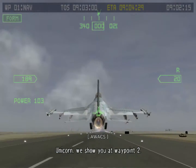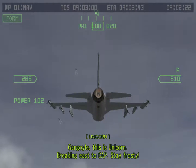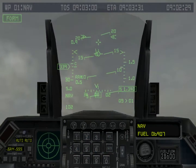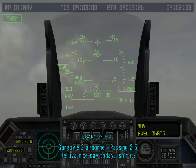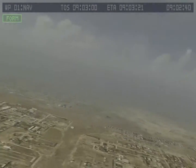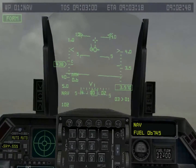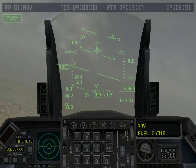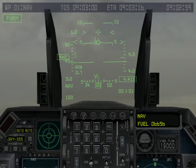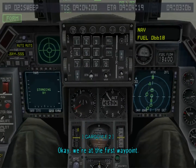Unicorn flight, we show you at waypoint two. You gotta look in the cab now. Copy, Unicorn 1. On low, this is Unicorn, breaking lead for cab. Have a good one. Gargoyle 2 airborne, passing 2.5. Hell of a nice day today, isn't it? You know, I really don't think about it anymore — it's a perfectly average day. Gargoyle flight, we show you at waypoint one. Okay, we're at the first waypoint.